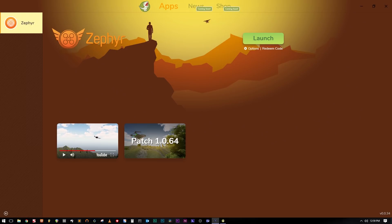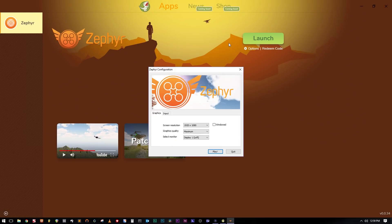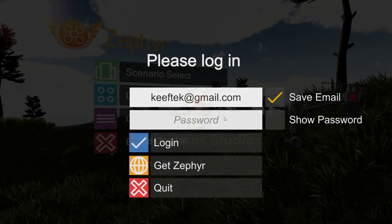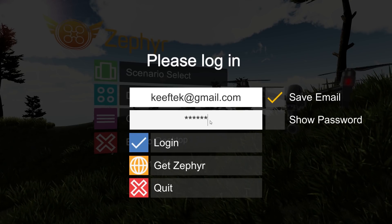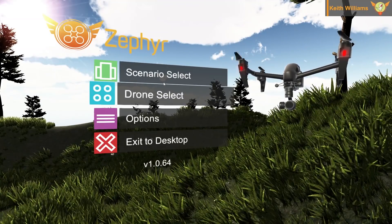So this is the Zephyr launcher, or the Little Arms launcher. Looking at the options here, you can see it's fairly straightforward. I'm gonna check for an update, then launch it, and you get this window — just hit play and the game launches. You log in with your account and password that you set up on the Zephyr website. Once you've logged in, you'll choose your role if you have that option.